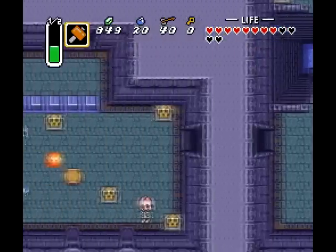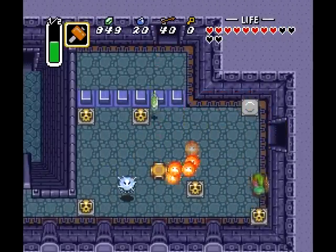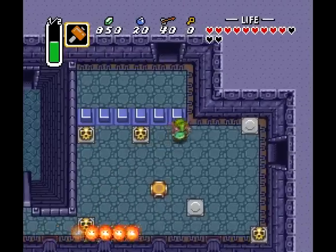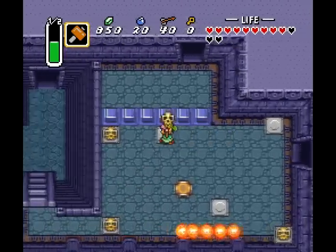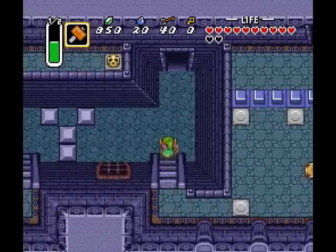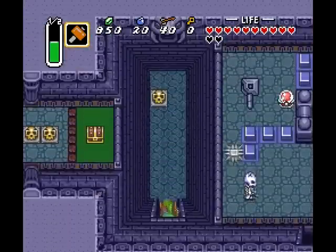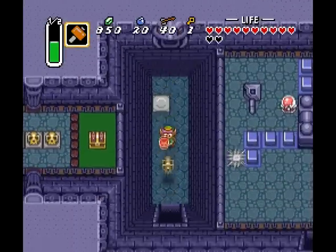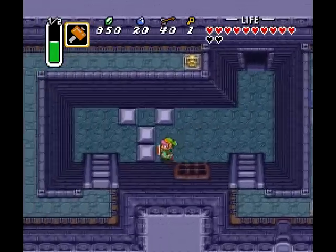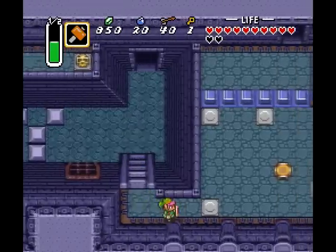Next up, we head over here to the left. We're gonna complete this left section before we eventually weave back into the main room. This left section's a little bit tricky with the whole switches requiring to be pressed. These particular blocks you can't push — instead, we need to go up there and hit that lever. I don't know why I'm demonstrating this after I've said it, but whatever.